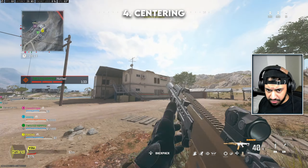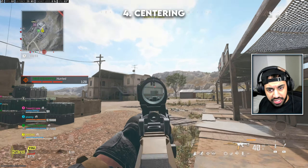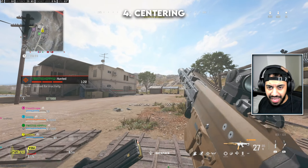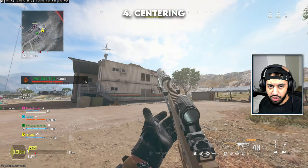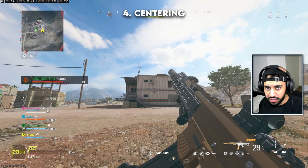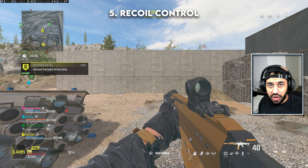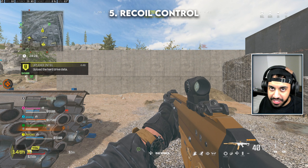Your centering doesn't need to be perfect all the time. As long as you only need a minor adjustment, you'll still win the gunfight most of the time. Compare that to running in one direction while a known enemy is in a window — spotted on the UAV — and needing to swing your aim all the way across before shooting. You need to cut down that time and get your shots off first.